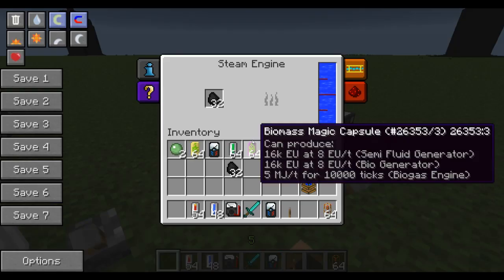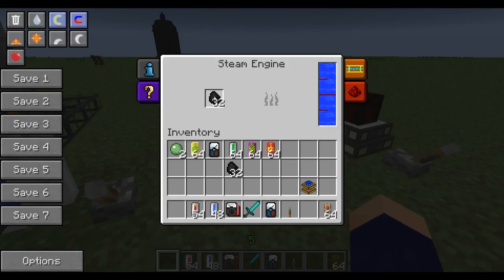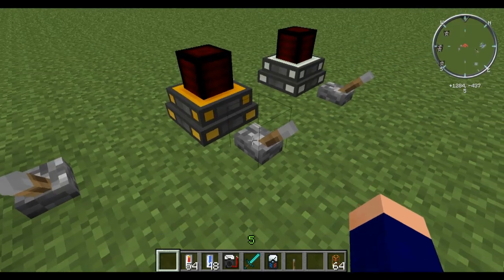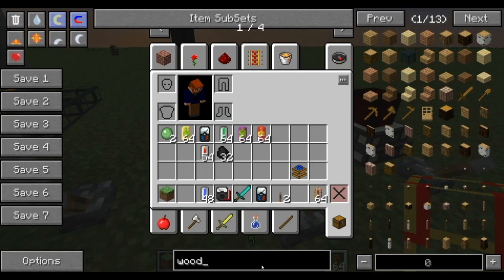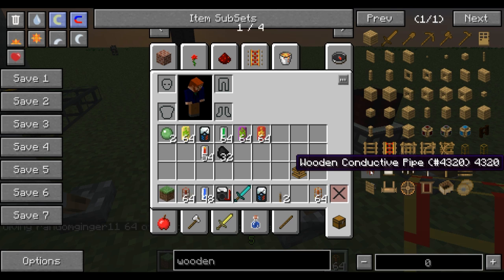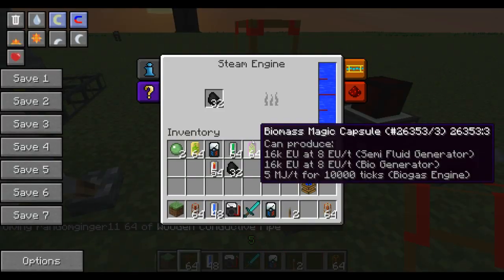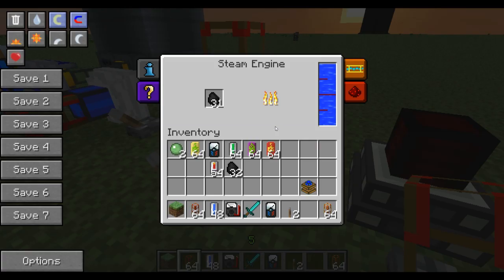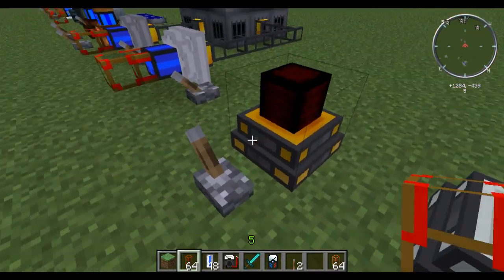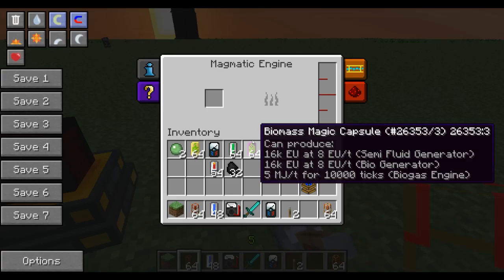I completely forgot to hook up this wooden conductive pipe. Now you can see why those are so important. If I hook one of those up — there we go, now it starts to burn. That'll give you 2 MJ per tick output. And that is again from the Thermal Expansion add-on to industrial craft.